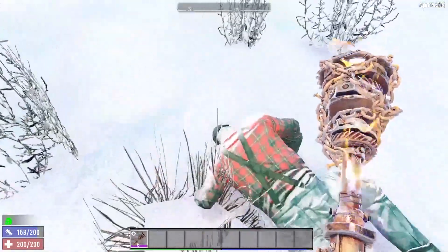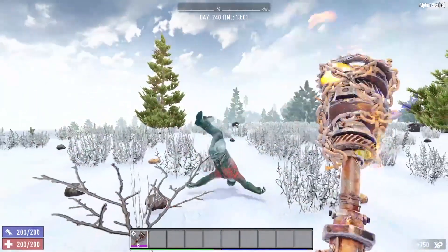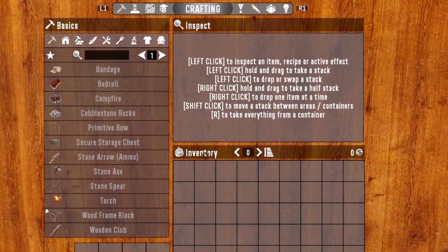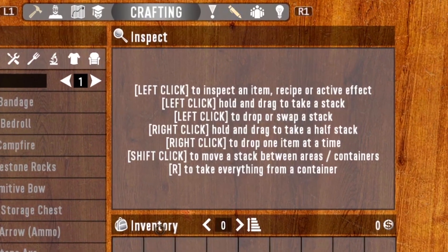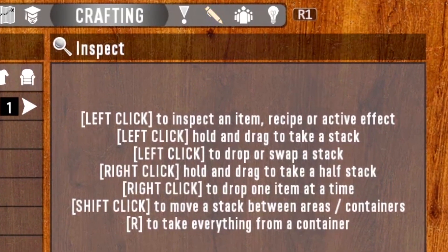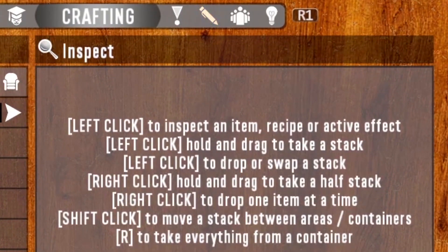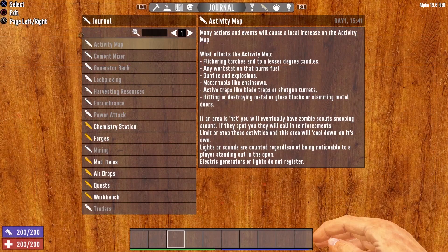Today we're going to take a look at one of the most overlooked yet useful features in Seven Days to Die. And ladies and gentlemen, it is right there in front of your faces. Do you see it yet? That's right, I'm talking about the journal. This little pin icon right here that flashes yellow whenever you have new information available opens up one of the most useful menus in Seven Days to Die.